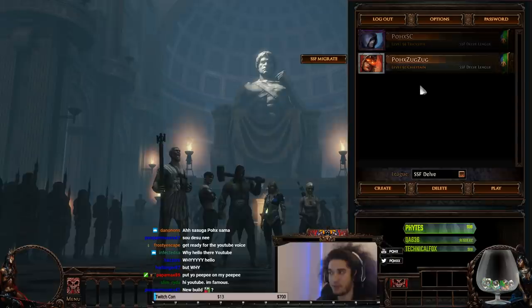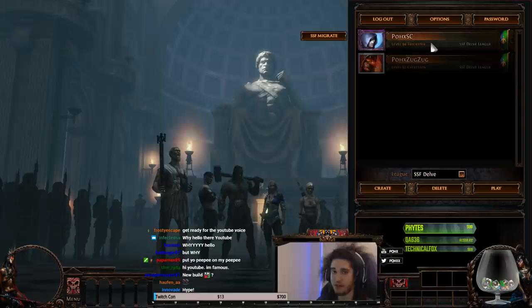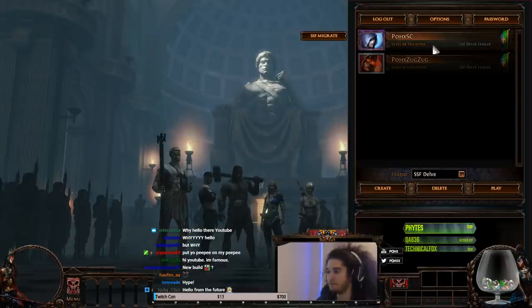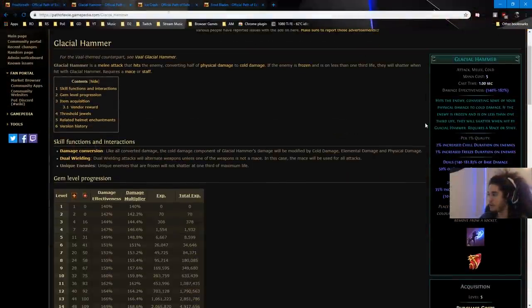I told myself I wasn't going to play a physical build, mainly because attack-based builds are a lot more difficult for me to play than caster builds. Damage over time is an exception because you just scale damage over time. So this build is going to be a little bit out of my comfort zone and I don't really know how far it's going to go, but so far it seems pretty cool. It's going to be a build around — Glacial Hammer.